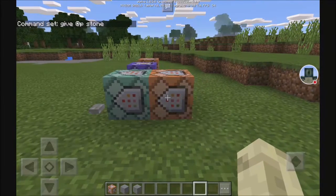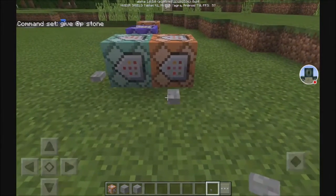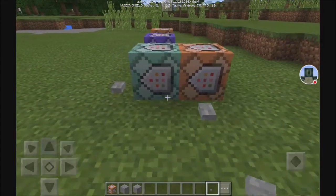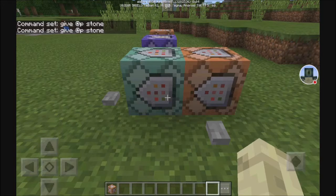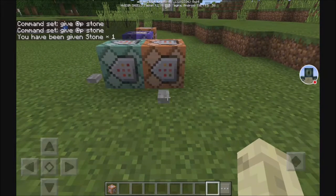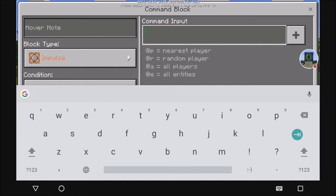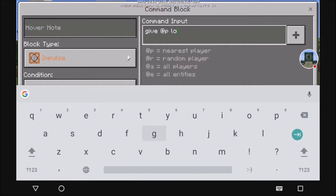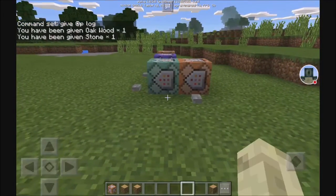It still won't activate even with a button — as you can see, it still won't give us stone because this one is not set to always active. If we set the redstone to always active, then we activate it — 'you have been given stone.' That's how it works. These are used for activating multiple commands with only one button and no redstone. So for example, if we also put give at p log, now it'll give us a log and stone, and we only needed one button for that. So that's the three basic command blocks.